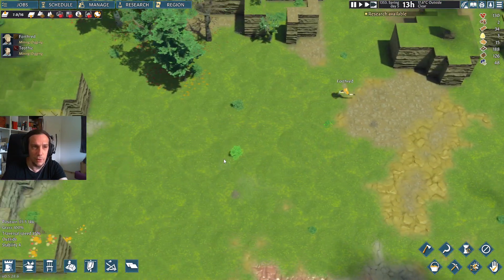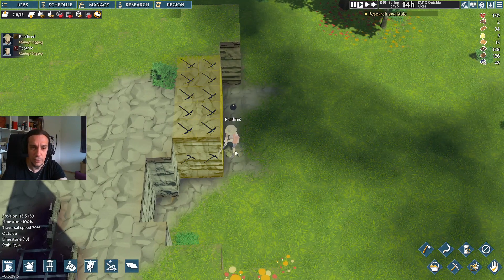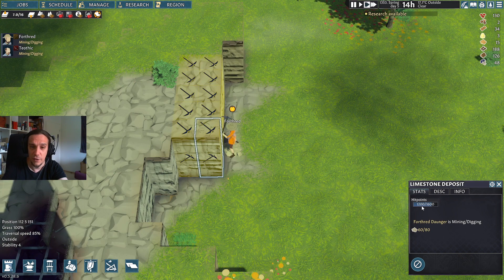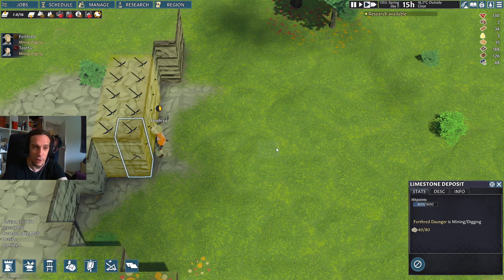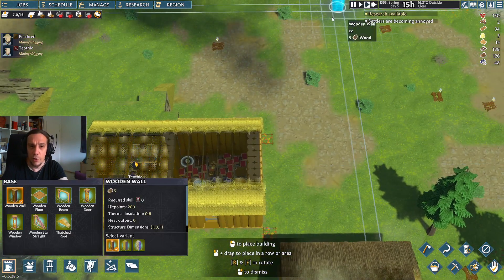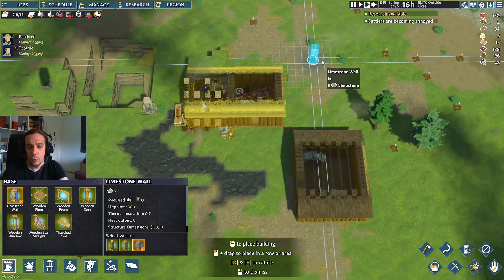Let's see what Forthrit is up to — it's coming along quite nicely. We only chop off 400 HP each block. So this is how it works — we're going to have a lot of limestone piles at the end of this day. That also means it shouldn't be super hard to get enough material together for a little storage here.